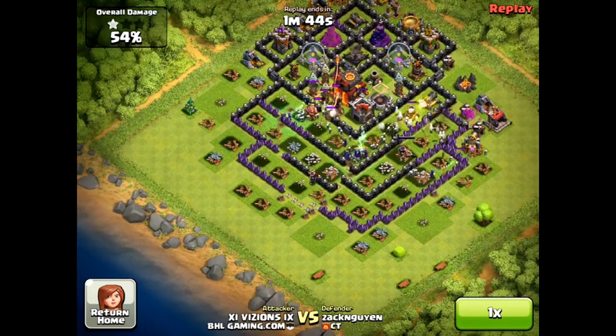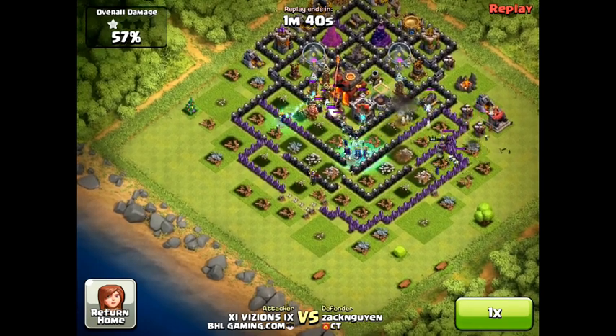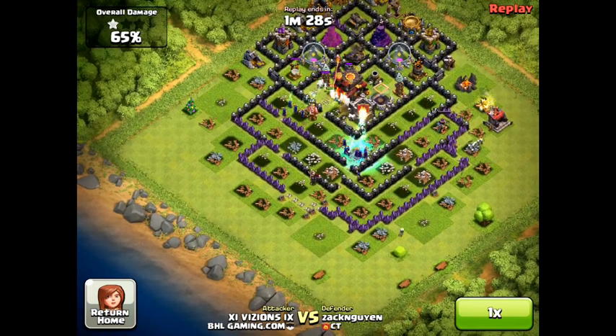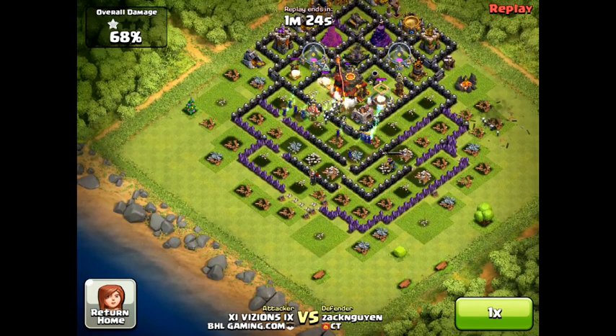For my attacks, I used 5 Wall Breakers, my Archer Queen and King, and I used 2 Golems and 14 Witches just to try this out. This was my first attack just straight out and it was a pretty good attack. I had gotten 100% — really good resources from it.